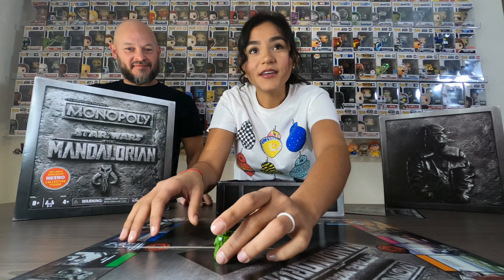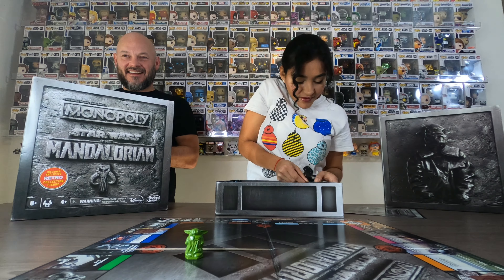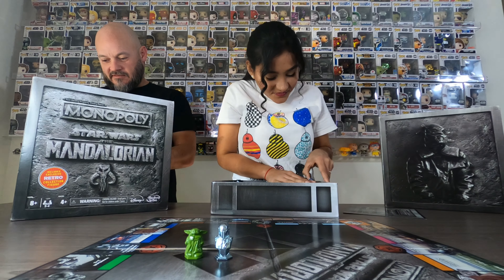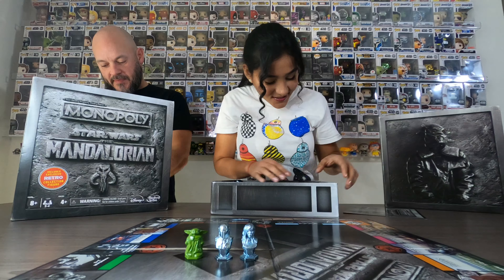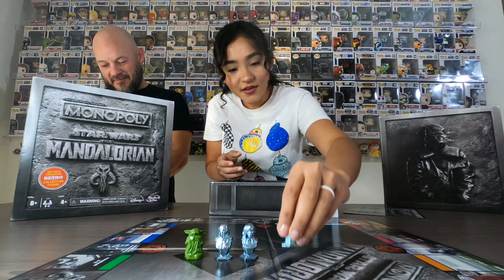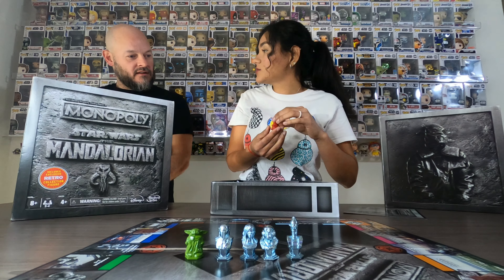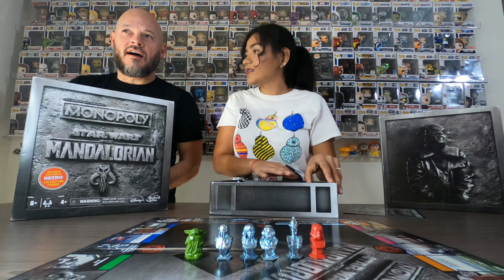Baby Yoda piece — I love him! Now identifying the figures: what's this one called? A death trooper? This is the imperial dead trooper. And the red one would be the incinerator trooper — incinerator trooper! And this must be Moff Gideon. The red one is probably fire-related.